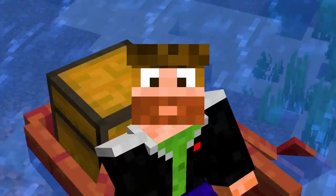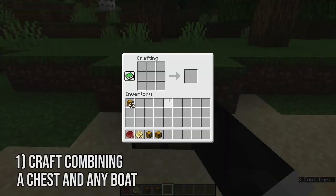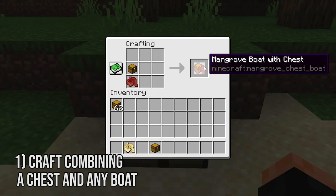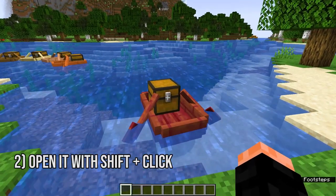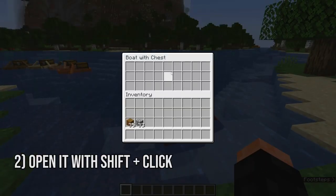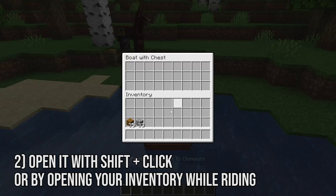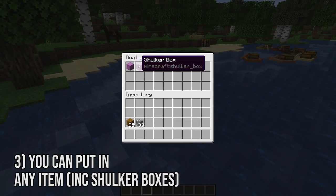Let's get started by doing a quick recap of its features. You can craft the chest boat by combining any type of boat with a chest, and you'll get the same chest-boat type as the boat you put in. You access its inventory by shift-clicking on it if you are on the ground, just like you would with a mule, or by directly opening your inventory if you are riding it. You can put any type of item in it, including shulker boxes.